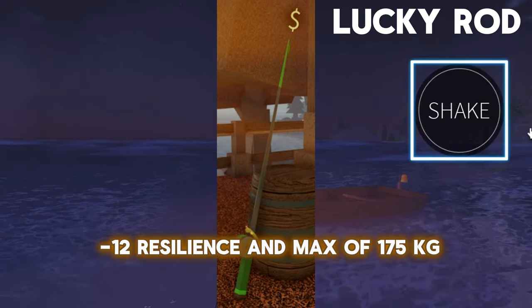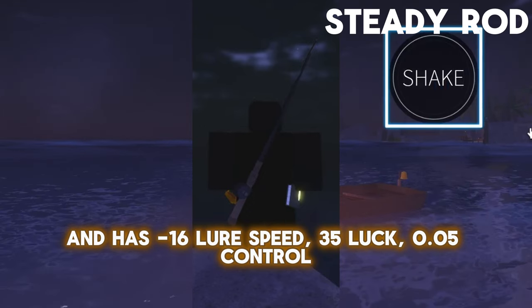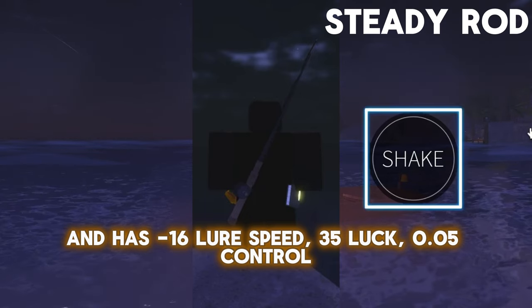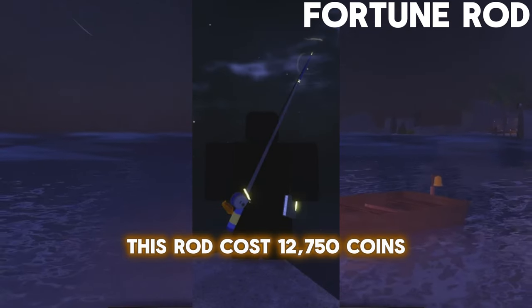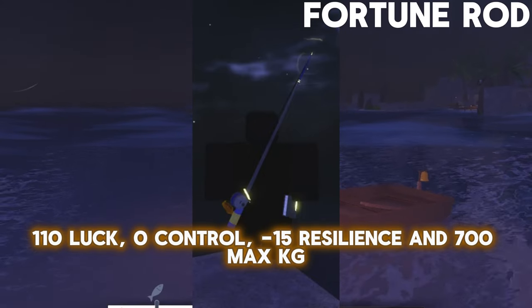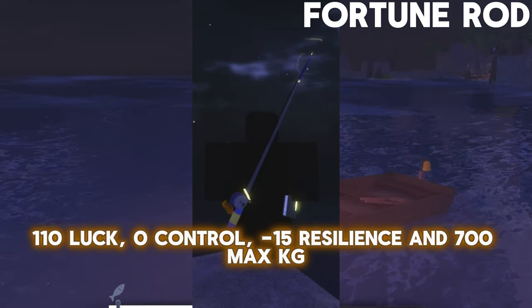This rod costs 7,000 coins and has –16 Lure Speed, 35 Lure Speed, 0.05% Control, 10% Resilience, and a max of 100 KG. This rod costs 12,700 coins and has a net of 35 Lure Speed, 110 Lure Speed, 0.05% Control, 10% Resilience, and 700 KG.